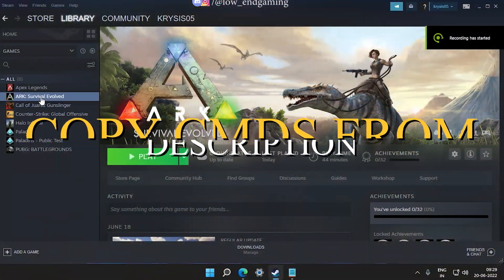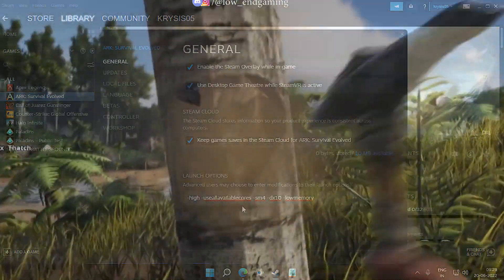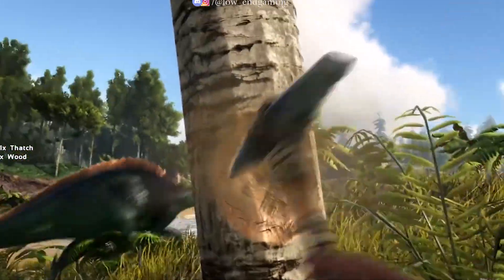Open the Steam launcher, right-click on Arc Survival Evolved and go to properties. Then paste the commands in the launch options and you're done. Now your game will run at the highest priority.